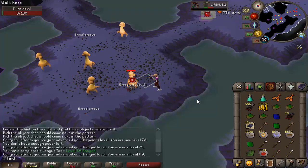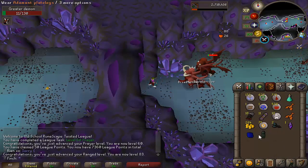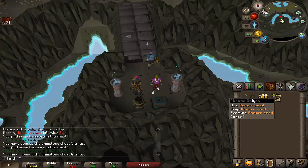Just hit 80 ranged — that's another very easy 100 points. I completely forgot that greater demons drop adamant platelegs — that's one of the three addy pieces I need for medium clues — and a couple of brimstone keys to use, some iron ore, and some runner seeds. Not too bad.